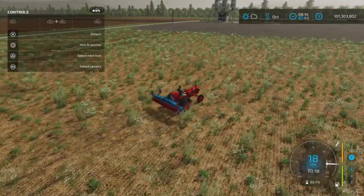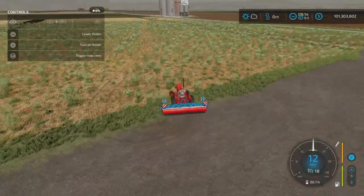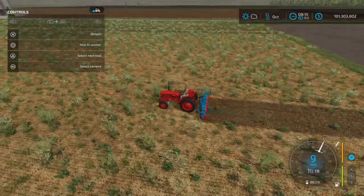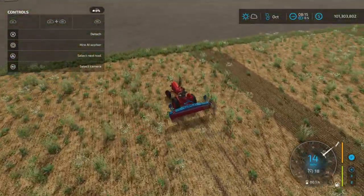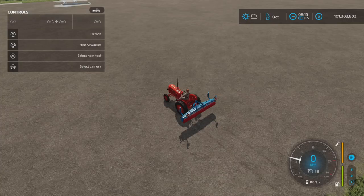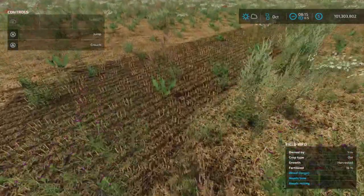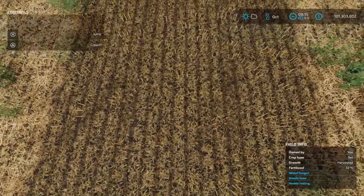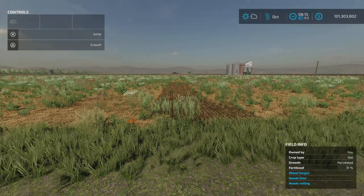You know what? Since I've raised the question, we're going to fertilize a strip, and then I'm going to plant a crop on top of that fertilized strip. And then we're going to come back over it with the roller again to see if it gives it a second state of fertilization. So as you can see now, we have one state of fertilization. And if we go over here and turn on our field information — weeds, lime, needs rolling. Fertilization 32%, 31%. Okay, we'll be back in a second.